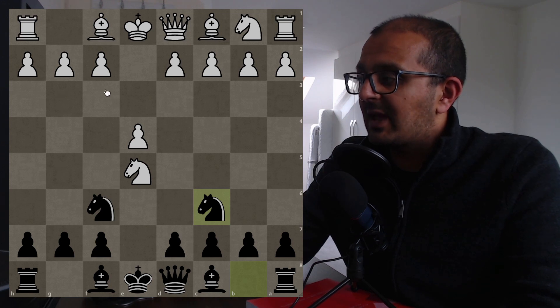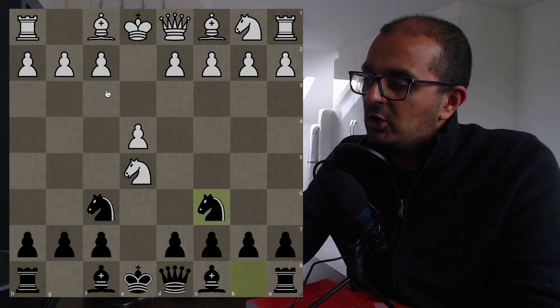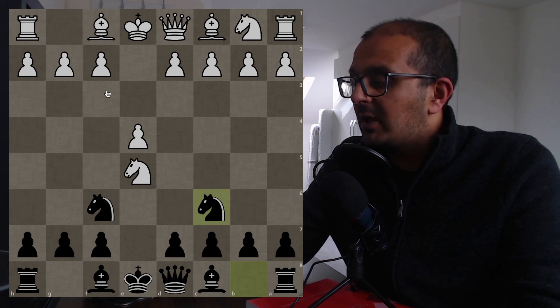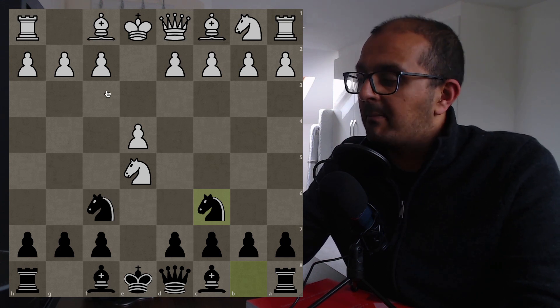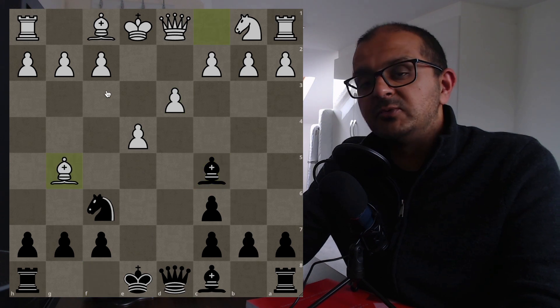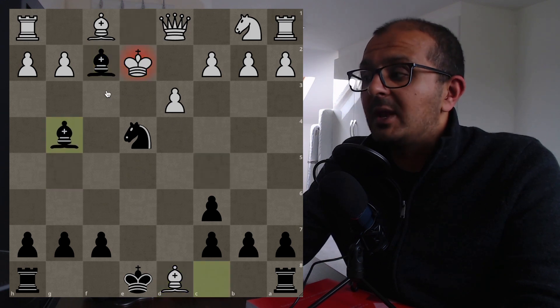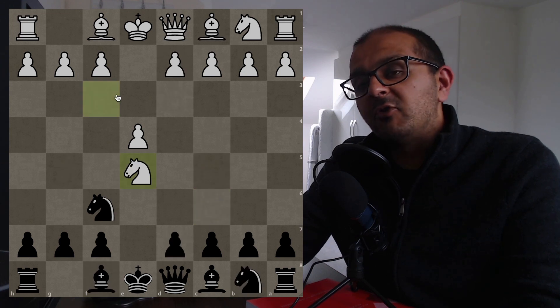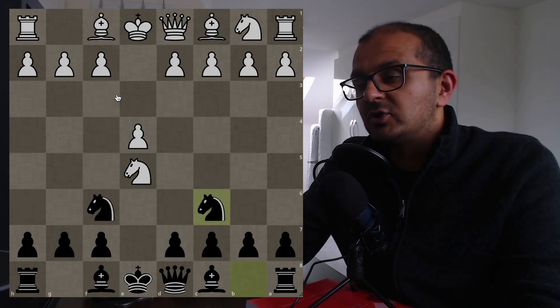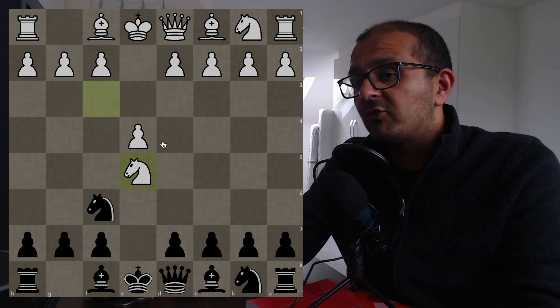Perhaps the best example of playing a losing gambit over major openings is in the Petrov, where black can play the Stafford Gambit instead of the main lines. After e4 e5 Nf3 Nf6 Nxe5, the Stafford begins with Nc6 — black is completely losing, about plus two on the engine. But after Nxc6 dxc6 d3 Bc5, if white plays Bg5 they lose: Nxe4, and if they take the queen, Bxf2+ Ke2 Bg4 is checkmate.